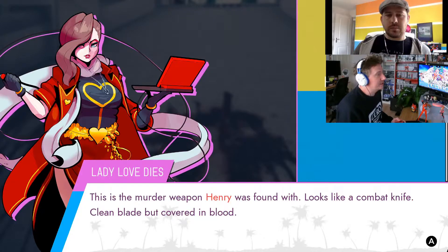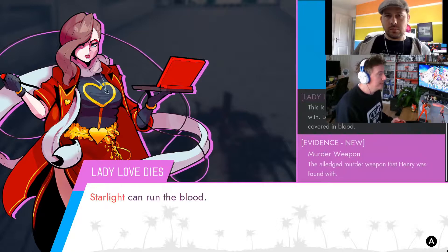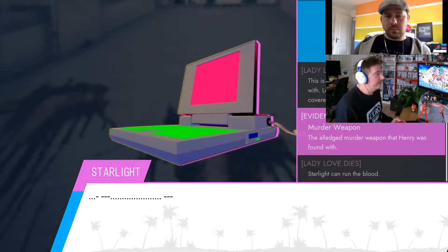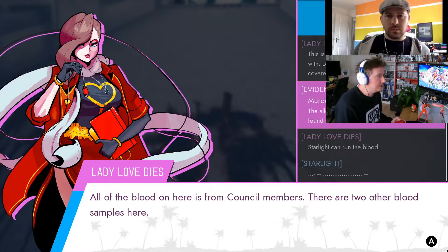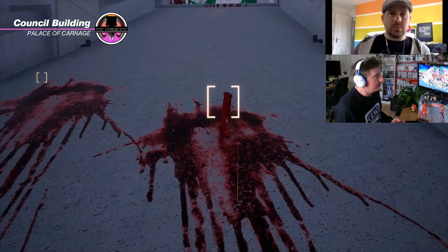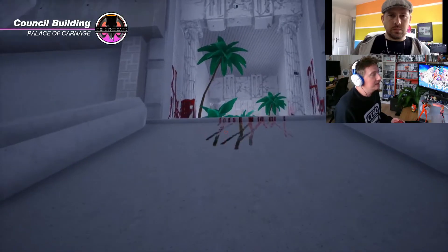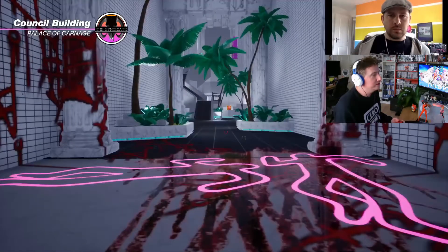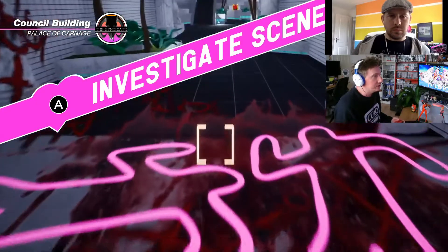She's found this knife. The official version of events is that Henry — someone possessed by a demon ten years ago — broke out of prison last night and murdered the council. This is supposedly the weapon he was found with. We've examined it: the blood checks out, it's got blood of the council members and from two murdered guards posted at the entrance to this building.